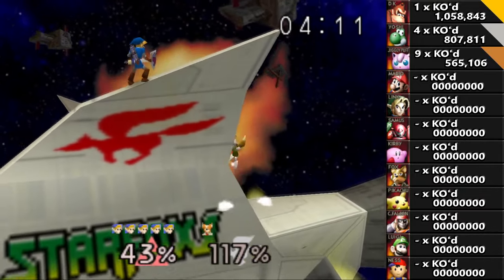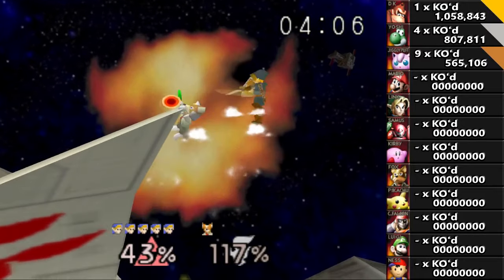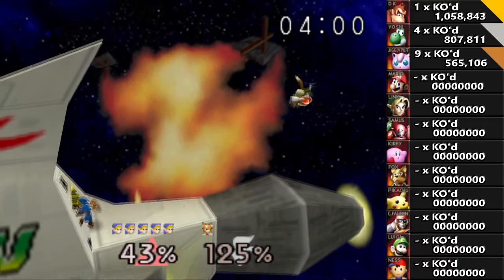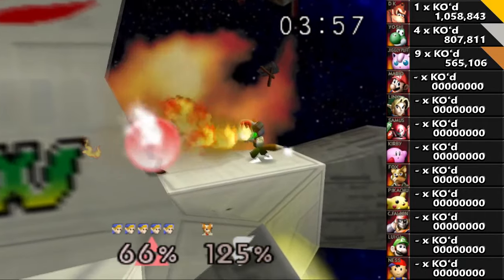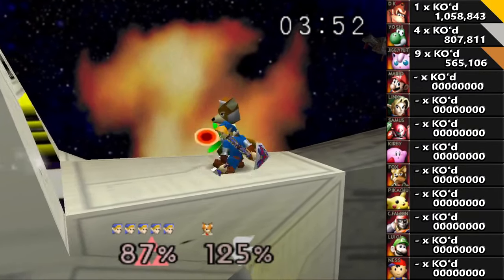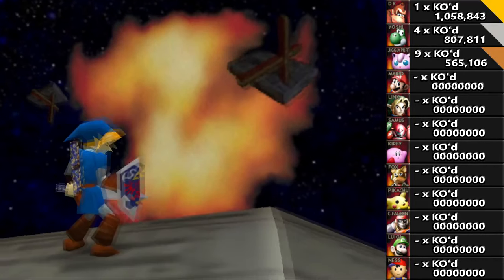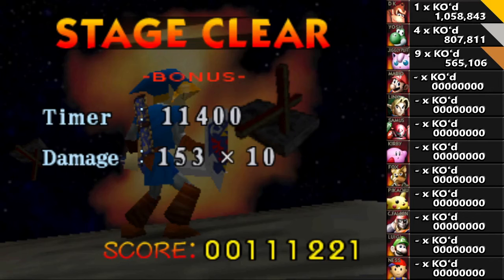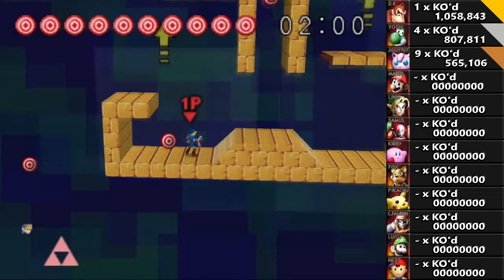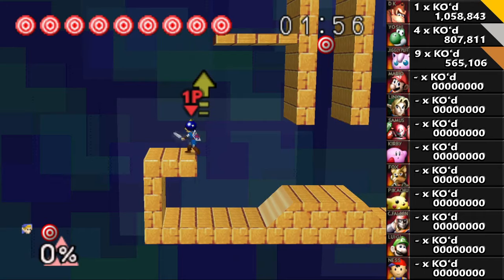At least you're spending some of the fire flower charge. There we go. Just give me a little tap. Thankfully, computers aren't the type to capitalize on a shield break — like, just push the opponent closer to the edge, give them a really strong hit, knock them out. We've all done it. Boom.